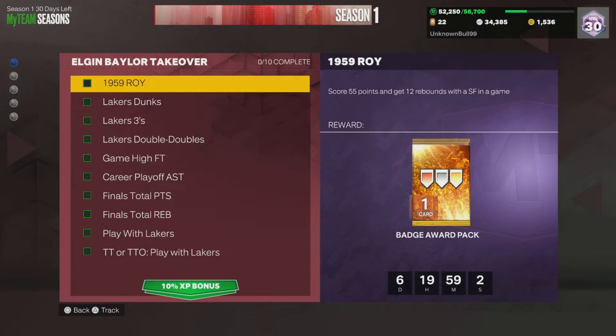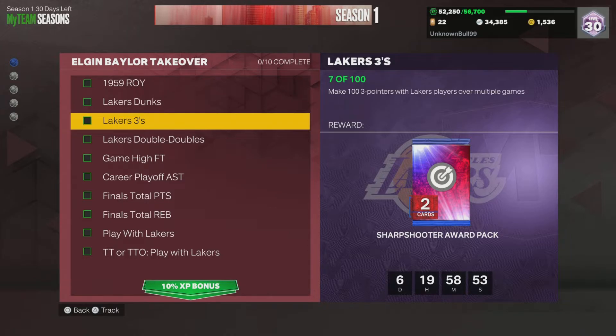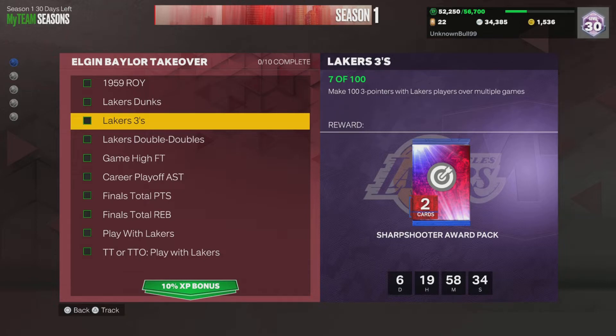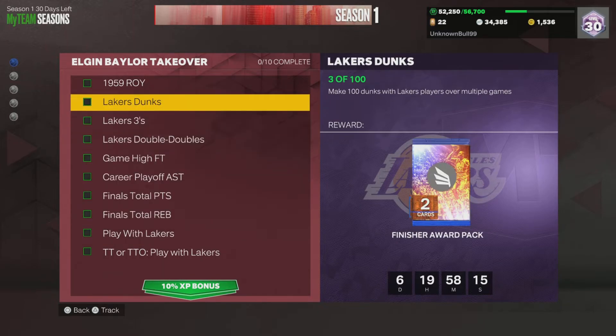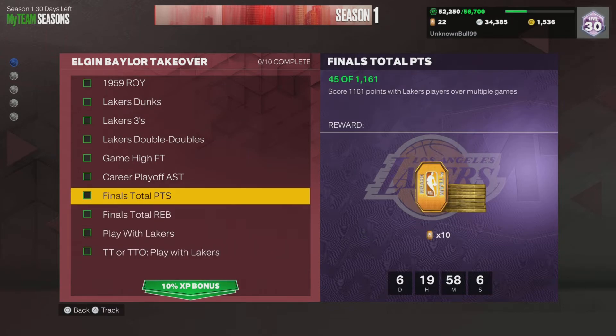With 12-minute quarters you can knock out the 55 points and 12 rebounds with a small forward easily. LeBron with 30 tokens makes that easy, and dunks are easy with LeBron and Shaq. Threes are simple — LeBron has a good jumper if you time it or use the shot meter and green your shots. You can get like 60 threes in one 12-minute game. Getting 1,161 total points sounds like a lot, but you can score 200 to 300 points in one 12-minute game if you're greening everything.